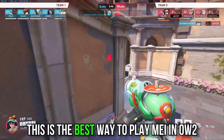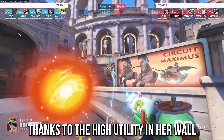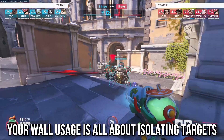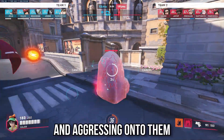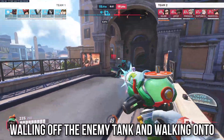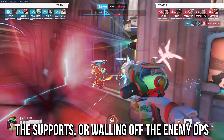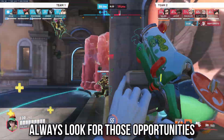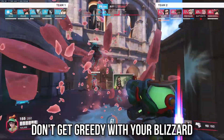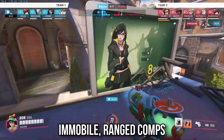This is the best way to play Mei in Overwatch 2. Mei is one of the best close range duelists in the game, thanks to the high utility in her wall and the high sustain in her cryo. Your wall usage is all about isolating targets and aggressing onto them. This could be as simple as walling off the enemy Reinhardt and walking onto him, walling off the enemy tank and walking onto the supports, or walling off enemy DPS to get into close range and duel them. Always look for those opportunities to take on the enemy squishies when possible, don't get greedy with your blizzards, and get creative with your positioning against mobile ranged comps.